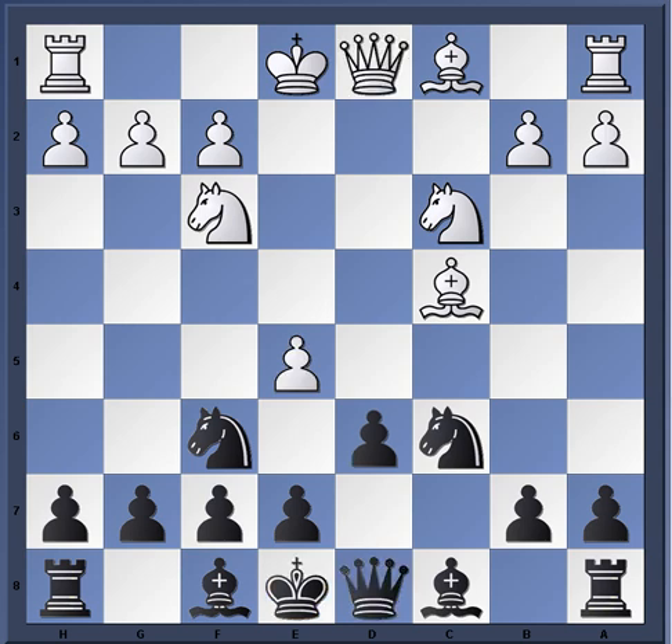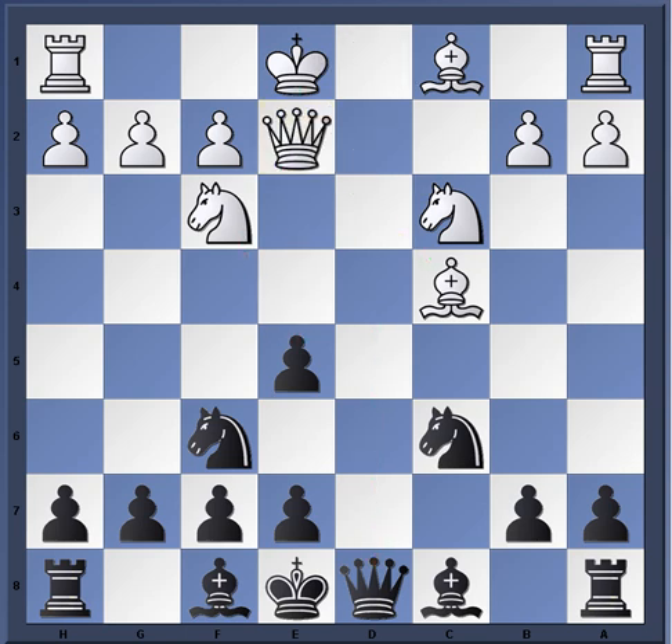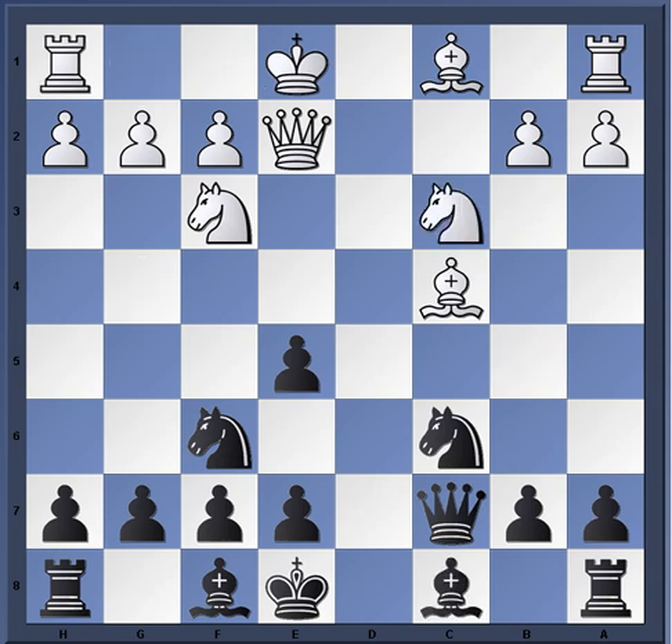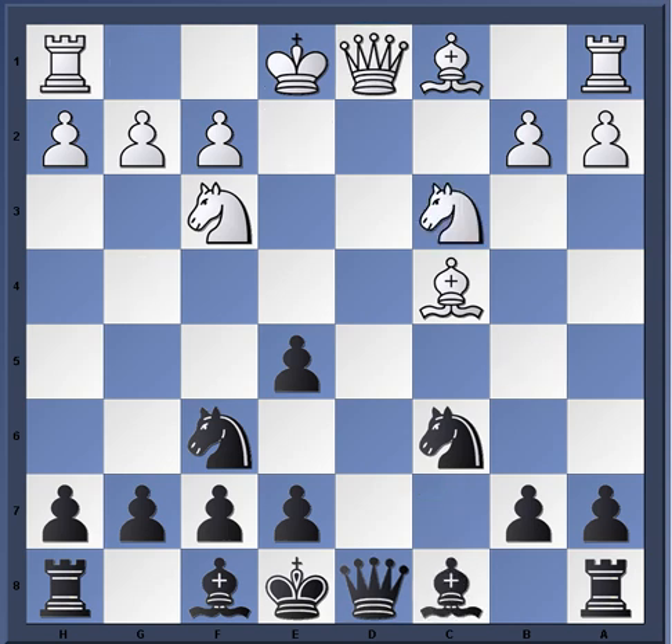Concerning the idea of b5 - after d takes e5, b5, queen e2, queen c7, castles, bishop g4, and knight b5 can be quite annoying for black. Those are just two sample lines showing why a6 is important.